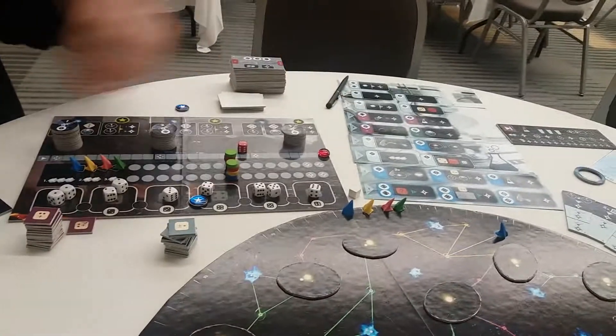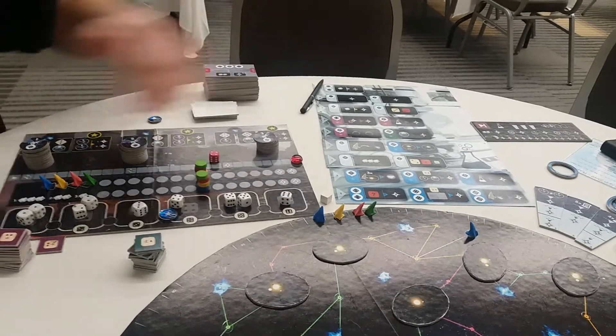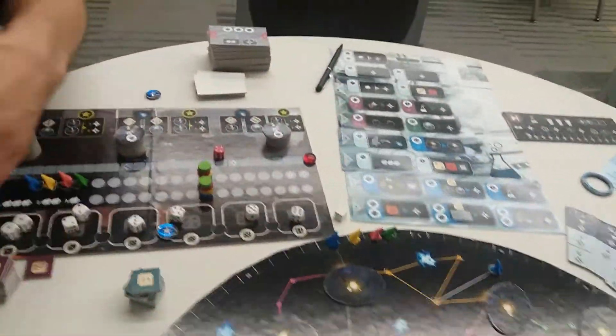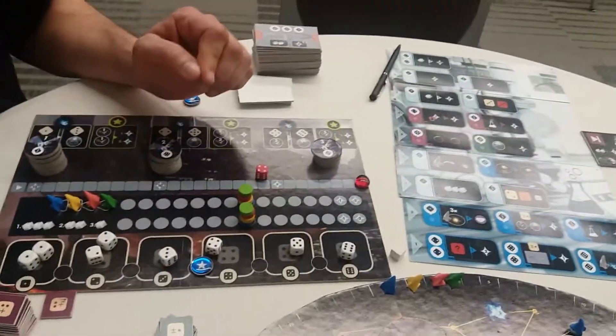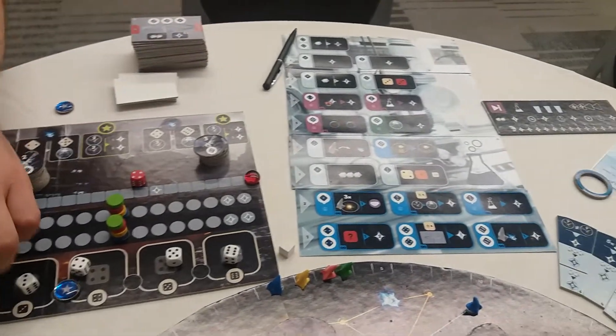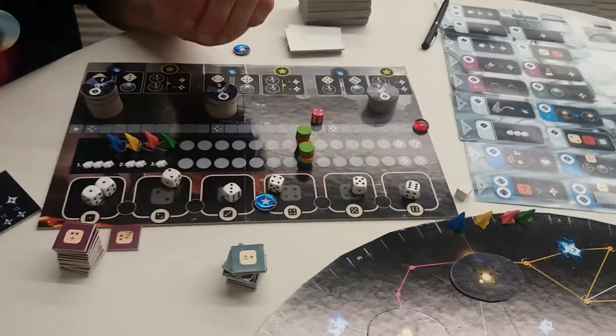The dice drafting is the clever part of the game. At the start of the round you'll roll all of these dice, and then players in player order will take one die, which will indicate the type of action they are going to perform that round. Then in reverse player order each player will take a second die. So you will get two dice with which you can perform your two actions.